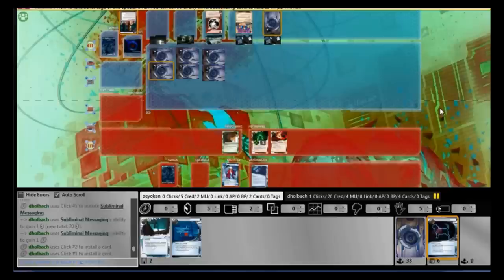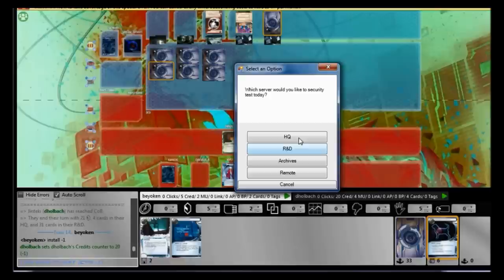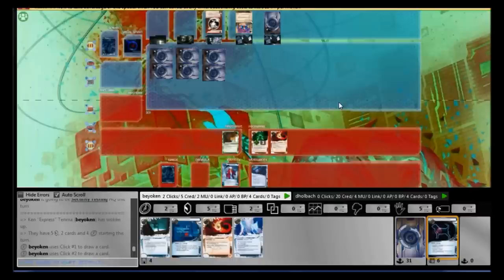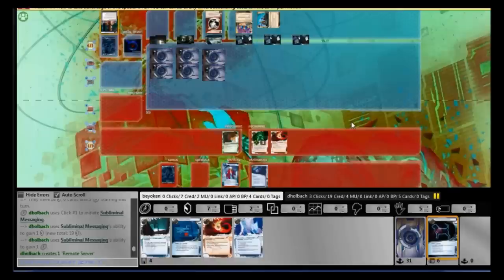Things got worse. I intended this turn to install Sneak Door Beta and hit his HQ, with only one card in my hand — the Account Siphon — taking the 1 net damage from Komainu and repeatedly hitting his HQ to Lamprey him down. But he put a second piece of ICE on Archives. It could be a Merlin — Merlin will end my game. So I can't do anything but dig for cards. He did absolutely the right thing against Ken Tenma: double ICE all central servers. And since he's running Grail ICE, I cannot run until I find all 3 breakers. He has a huge gaping scoring window now.